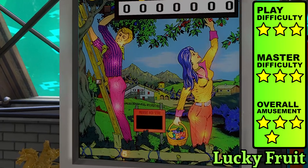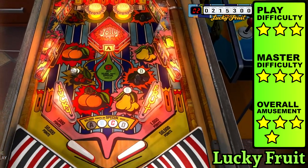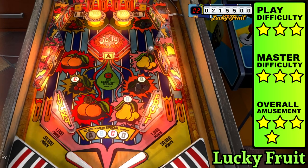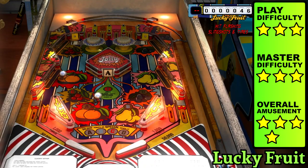The back glass depicts a man in pink pants staring at a woman's ass. But they should have added more fruit to the playfield such as tomatoes, peppers, cucumbers, or corn, but that would have confused most players. Consider yourself fortunate if you come across one of these rare seeds.